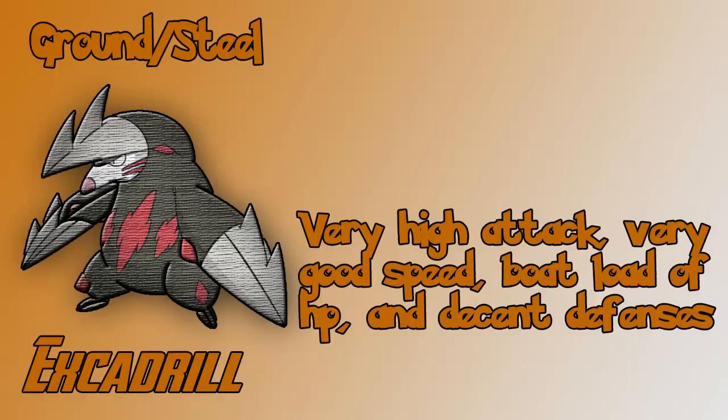Moving on to Excadrill. This thing comes from Drilbur, and Drilbur is a lot easier to raise in Black and White 2 because of trainer battles. Once you get an Excadrill, this thing has monstrous attack, very good speed surprisingly, a boatload of HP, and decent defenses. It's just an all-around good Pokemon. You don't even have to wait that long — it evolves around level 30.